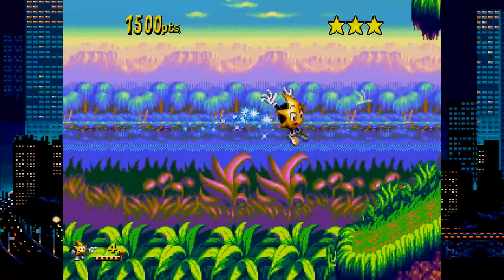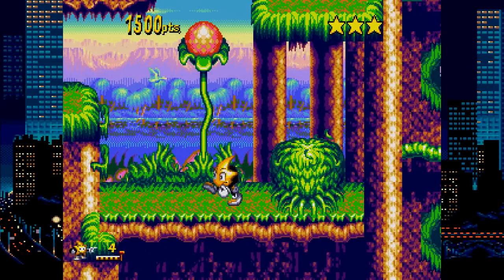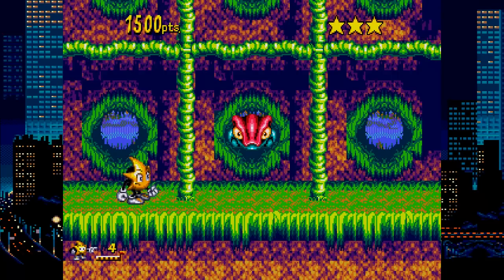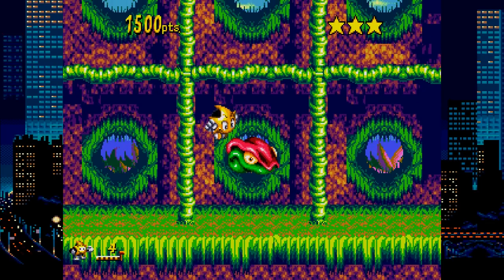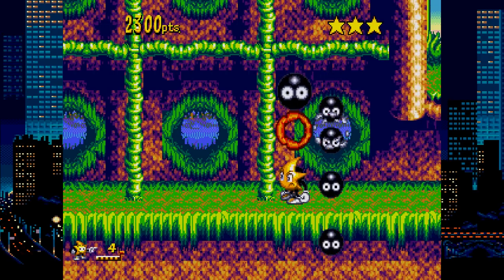Ristar is an action platformer starring an adorable little star. The main mechanic in this game is using your arms to pull and swing yourself — grab enemies and slam yourself into them, pull yourself up tree branches, or across tree trunks. It's satisfying to use, and look at these colors. This is a joy to look at, and I'd play more of this for sure.